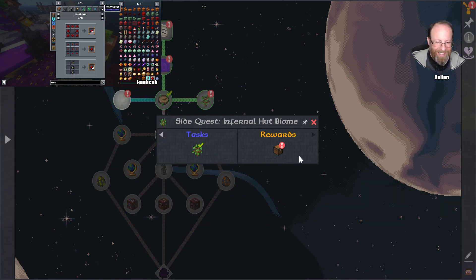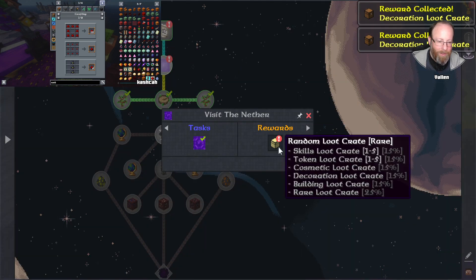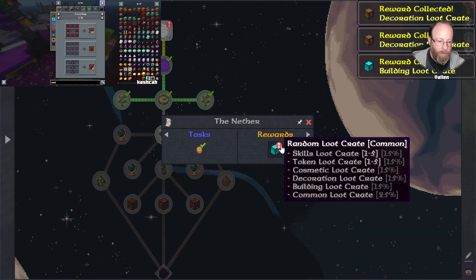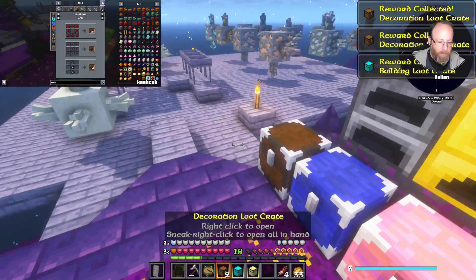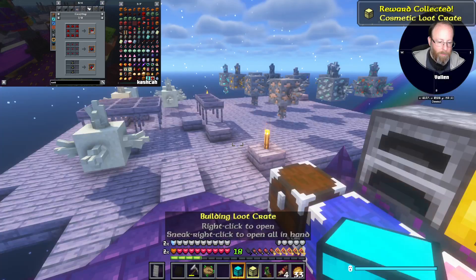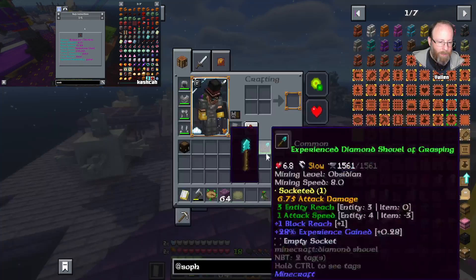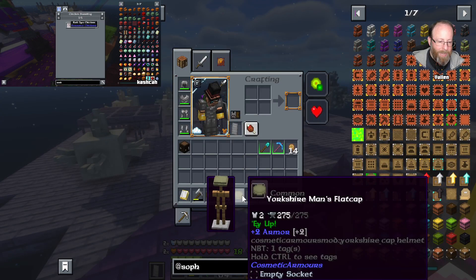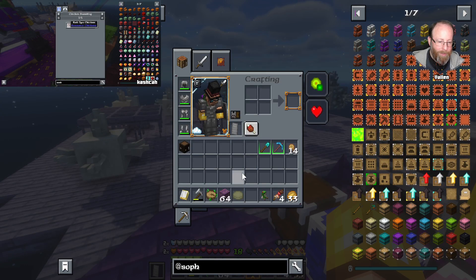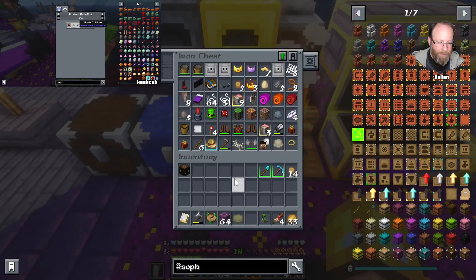I'm gonna grab all these reward crates. Chickens! It's still chicken — Yorkshire man's flat cap? So weird. I've got a bunch of junk.